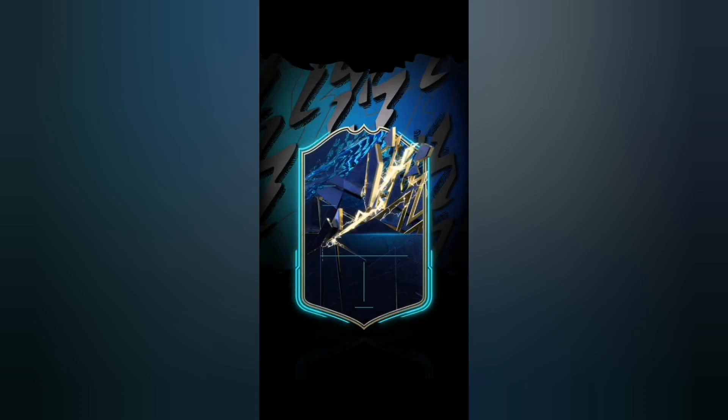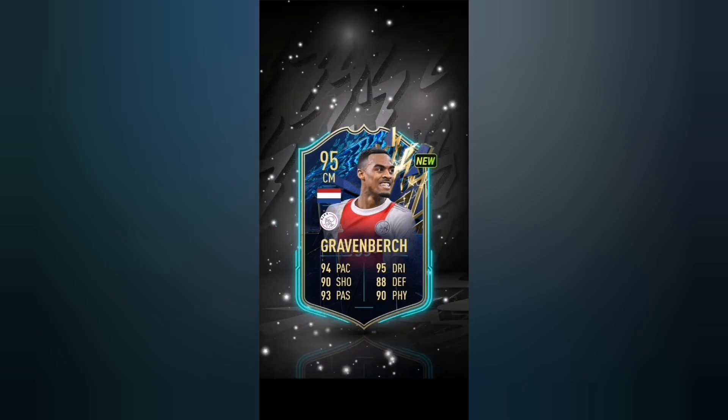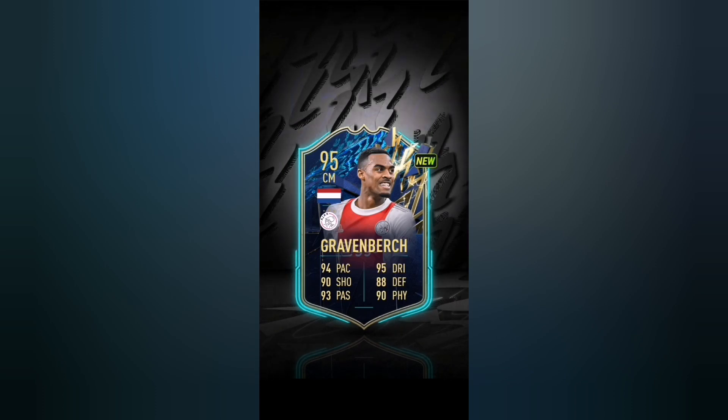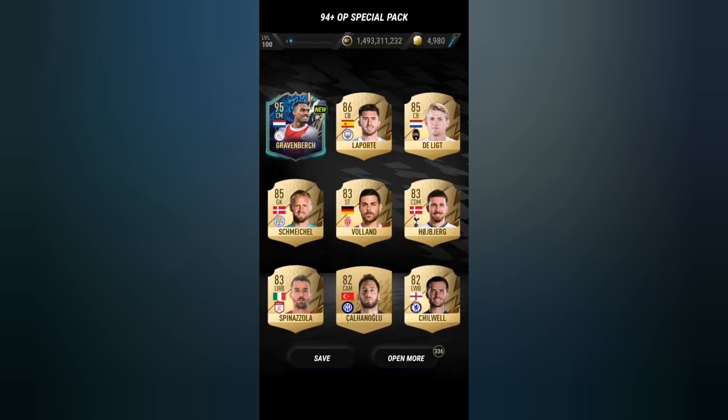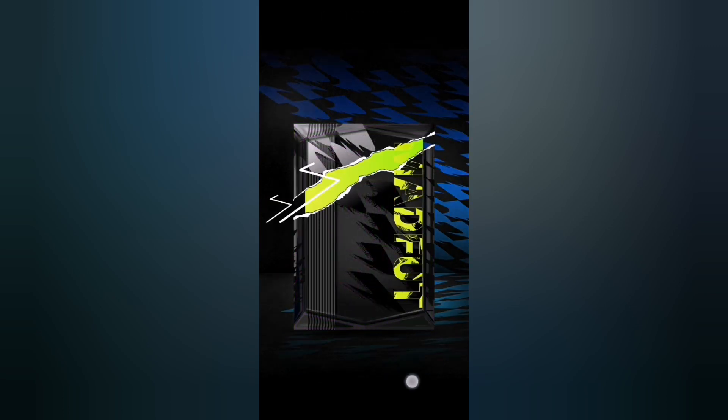It is another TOTS! It's Netherlands - it's Graven Birch. 95 rated - I was a bit confused for a second, I thought it was gonna be Van Dijk but it's not. I think it's a bit easy to get Team of the Seasons in these packs, so I'm gonna open like six more and that's it, or if we get another Team of the Season I'm gonna stop. The next one is blue - I don't think it's a Team of the Season.